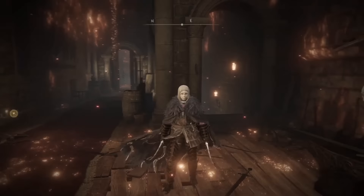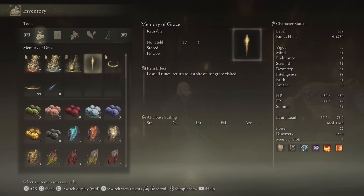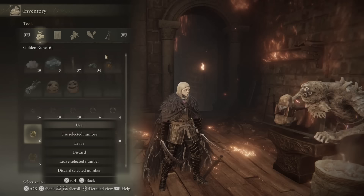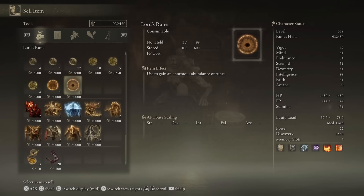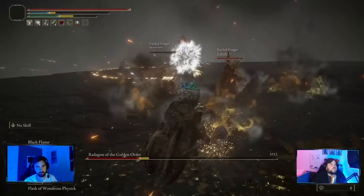There are two easier ways to activate your rune items. Instead of going into your menu every time, simply open your inventory and press in the right stick for console — it will remove half of the menu, leaving the left one open, which saves time. Even better, you can sell your runes to merchants — you get the exact same amount as using them, but there's no animation and you can clear all of them from your inventory in seconds.